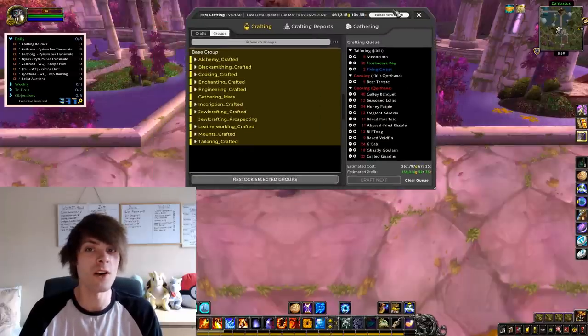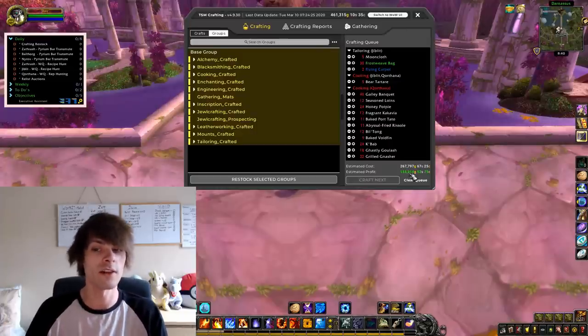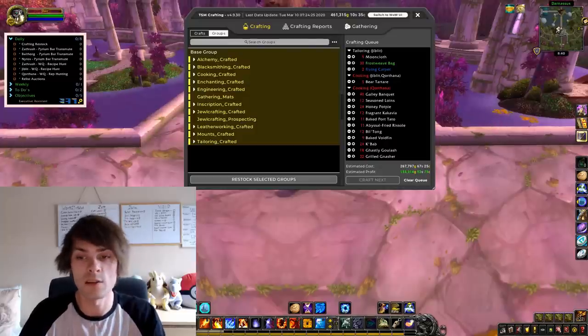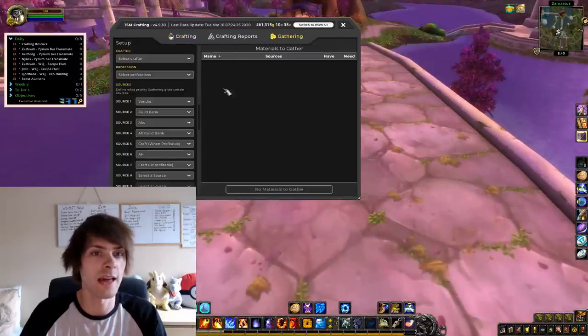When it comes to glyphs it's five, leather working crafted utilities like the coarse leather barding is 30 — we want 30 of those on the auction house. Pressing the restock button goes through all of the different profitable items across all of our professions and makes a list on our crafting queue. At this moment in time we can spend 267,797 gold for an estimated profit of around 155,000 gold — that's pretty damn good. Now we're going to go into gathering.